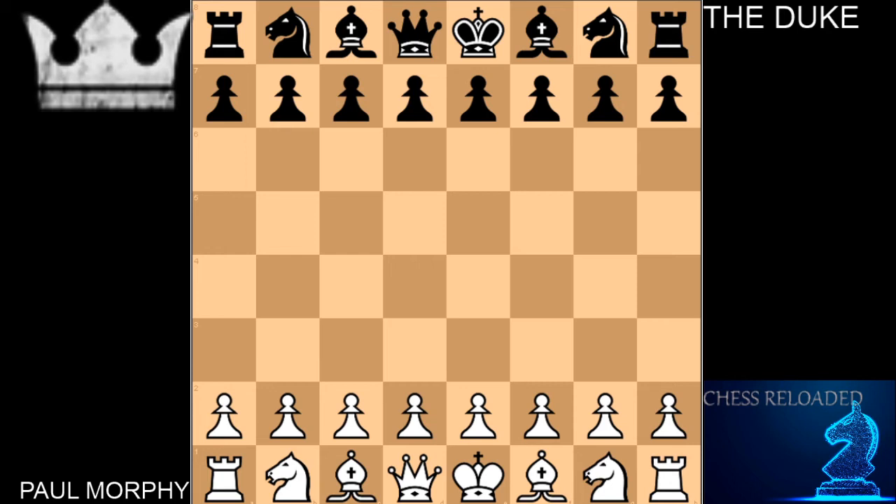Hey everyone, this is Frank with Chess Reloaded. Today I wanted to go over a very interesting game, and perhaps one of the most famous games ever played. It is called 'A Night at the Opera,' which is Paul Morphy versus two very strong amateur chess players — the Duke and Count Izuard. This game was actually played during the opera in the opera house in Paris during Bellini's opera Norma.